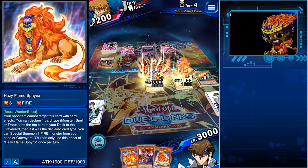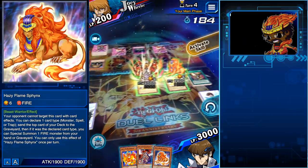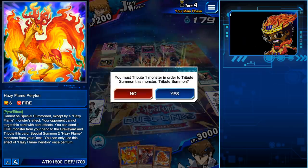You dummy! You can't use Fiendish Chain on Hazy Flame Sphinx, and I miss with Card Advance too. You dummy — you can't.